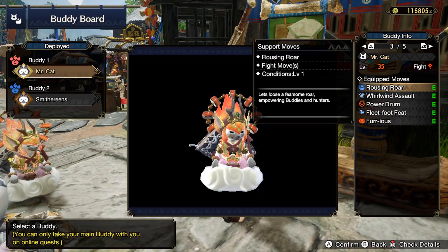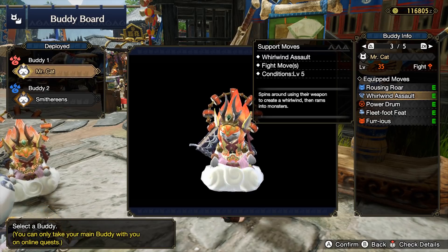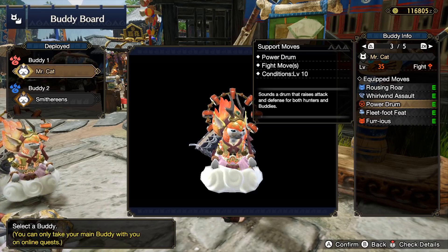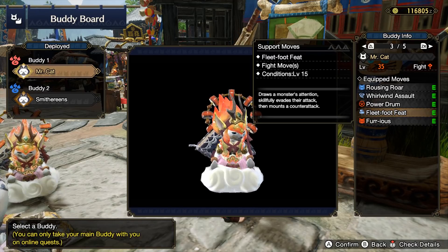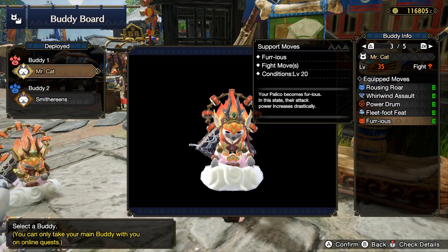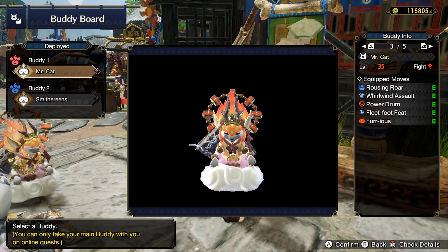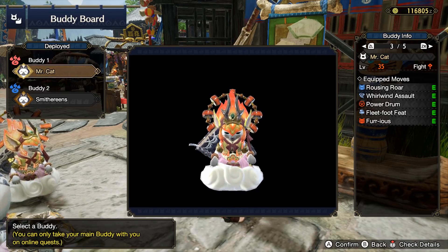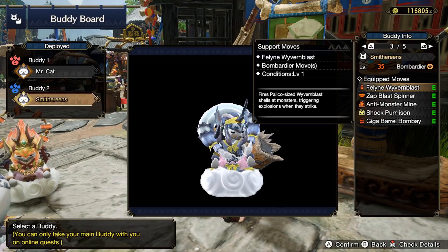When it comes to the Fighter, we get Rousing Raw, which is a big attack boost to you and the other Palico. The Power Drum is also a big attack boost for the other Palico. And then while in Furious, the Fighter is just absolutely ludicrous amounts of damage. Fleet Foot Feet is fine, and an assault is honestly a lot of damage too if you nicely element match the Palico's weapon to the monster. This is the five moves you want for maximum offensive Fighter.